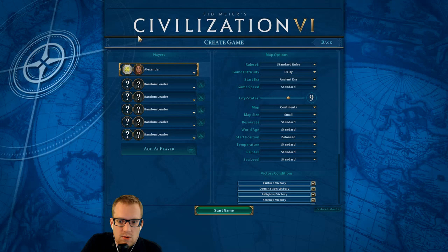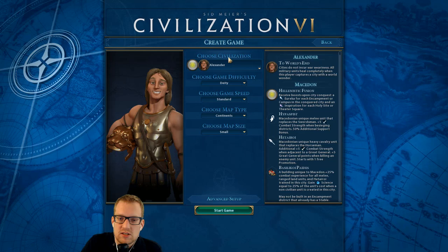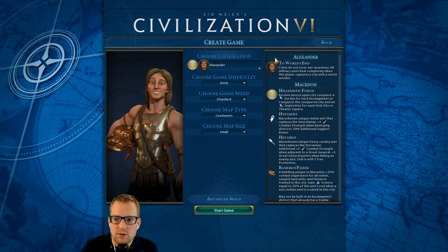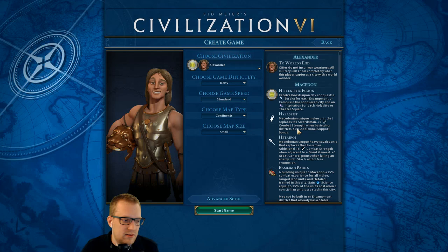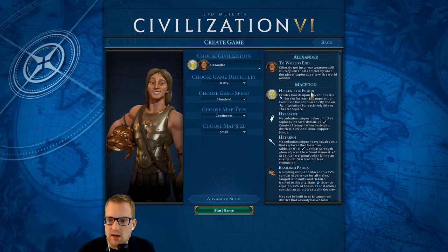We're going to talk about the map type we're playing on. Alexander's ability I really like is 'To World's End' — you don't incur war wariness. That's really good for slowing down opponents because if they're incurring war wariness and you're not, they're having amenity issues, production issues, possible barbarian spawns within their own cities. You could theoretically just declare war on somebody and leave it, having that war wariness kick in for them. 'Hellenistic Fusion' is also quite nice — it helps you keep up with science and cultural inspirations, eurekas and inspirations as you conquer cities.